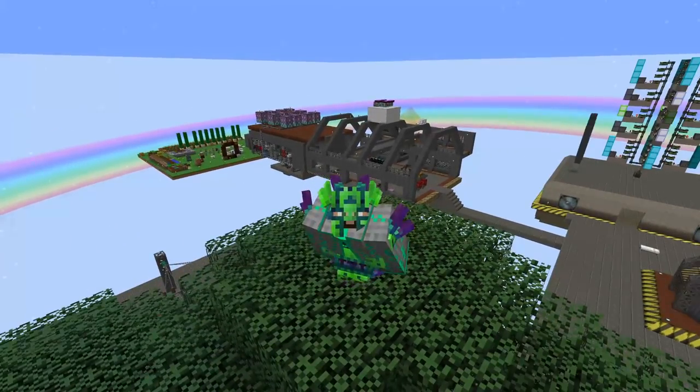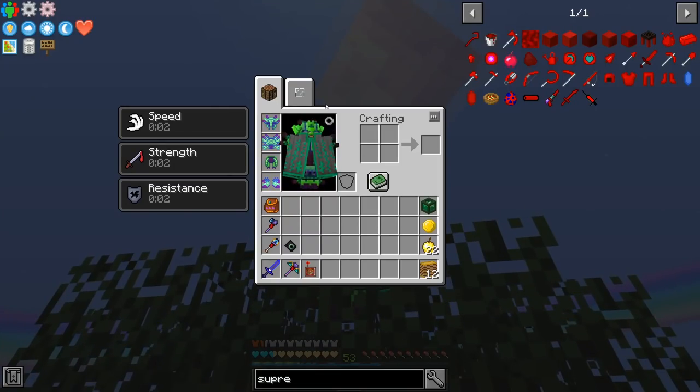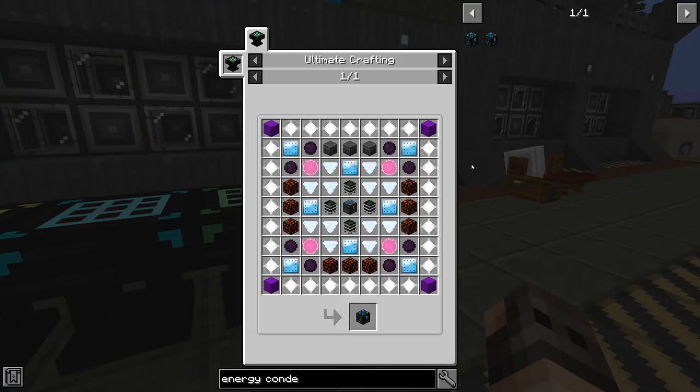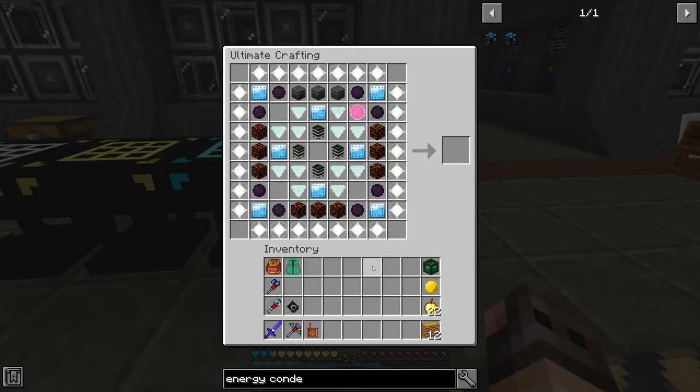Hello everyone and welcome to another episode of Project Ozone 3 Kappa mode. How are you guys doing today? Do you still remember what we have to do? We're going to make the Energy Condenser Mark 1. This is the recipe and this is what we have — we're not that far away, at least it doesn't seem like we are.